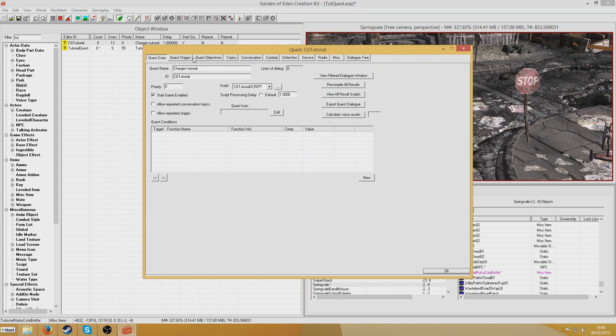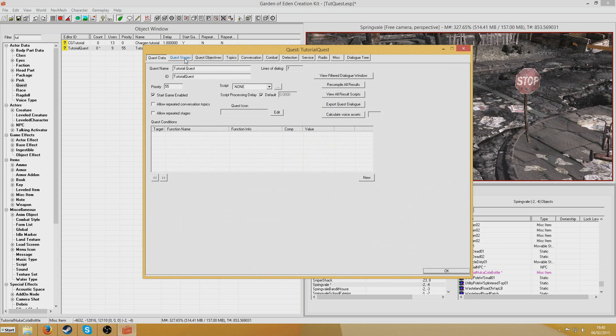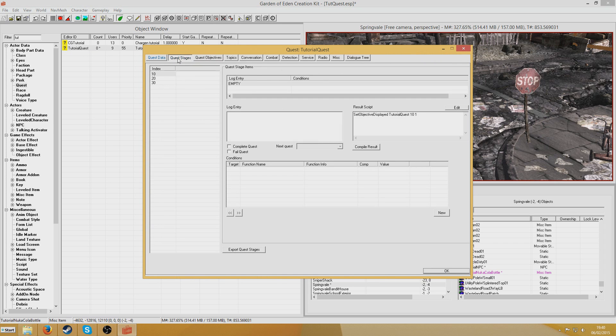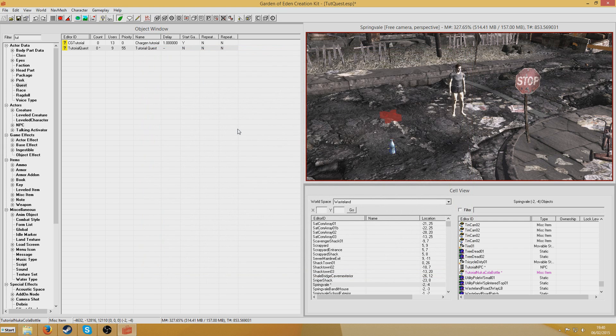That if condition is important because of the way I've structured the quest — you could otherwise finish it without even starting it. It means that stage 20 won't be set if you pick up the bottle too early. Because if stage 20 is set before you've spoken to the NPC, you won't be able to speak to him at all — he won't ask you to find the bottle for him. Hopefully that is all complete. That should be the entire quest. I'm going to go and play it now and show it working.